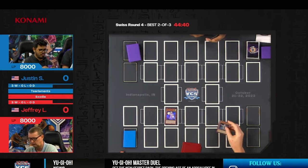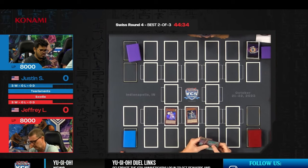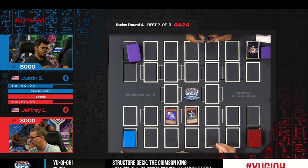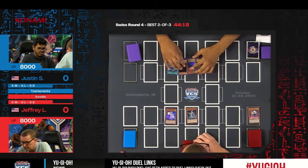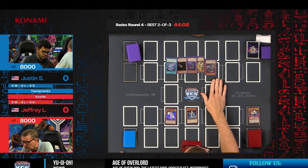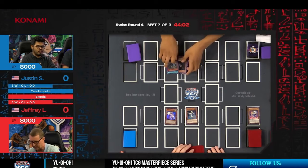We start off with Connector into Aqua Dolphin. Aqua Dolphin gets a quick peek at Justin's hand for cost, giving us insight into whether Justin has any interaction and telling Jeffrey if the coast is clear. Fire Flint Lady is sent as the cost — and the coast is not completely clear. There is a Kelbek. Kelbek can summon out and put a card back. Jeffrey is trying to assemble all five pieces of the Forbidden One on the opening turn.